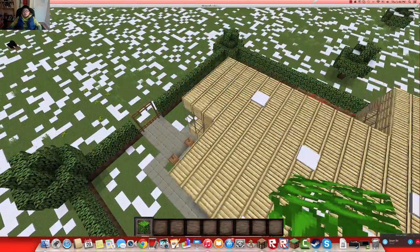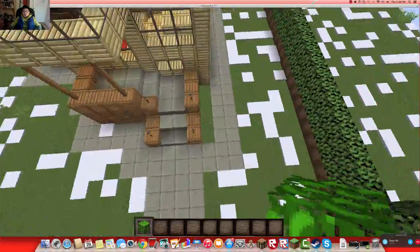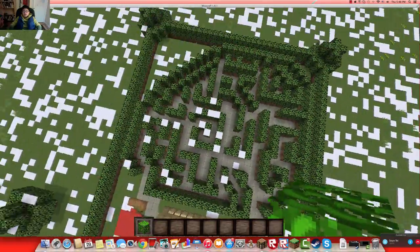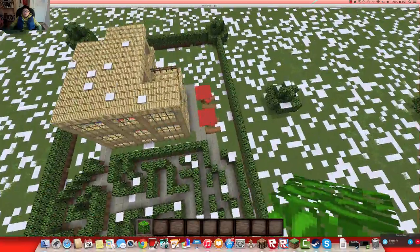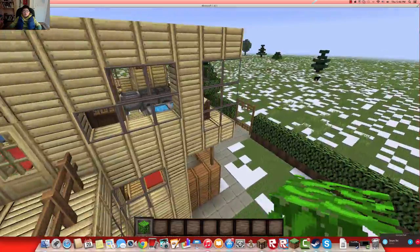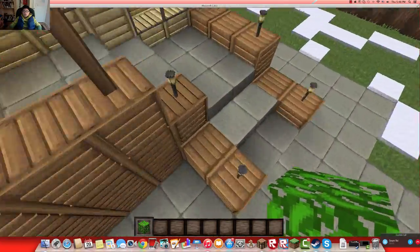I have a birch house right here with a stone-paved entranceway leading back into a huge hedge maze. Over here we have some patios, an outdoor grill, and I'll show you the inside.